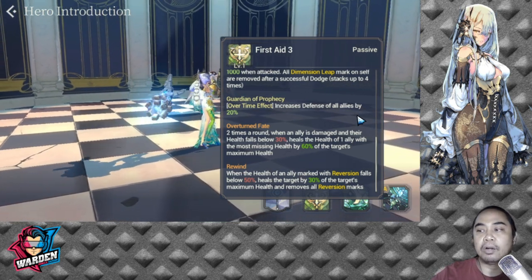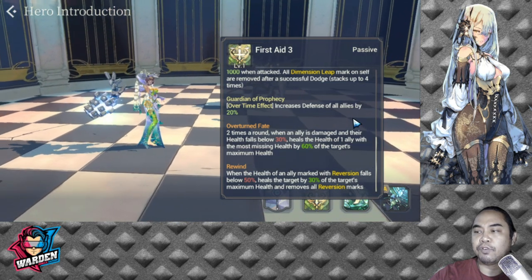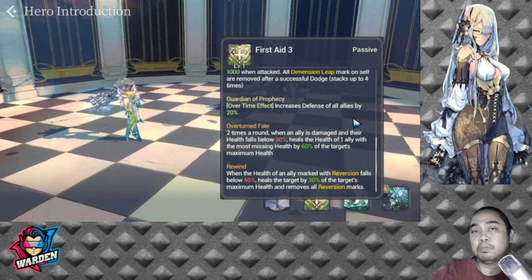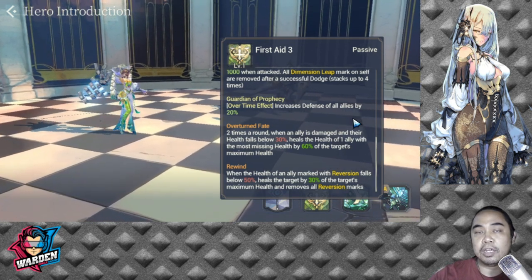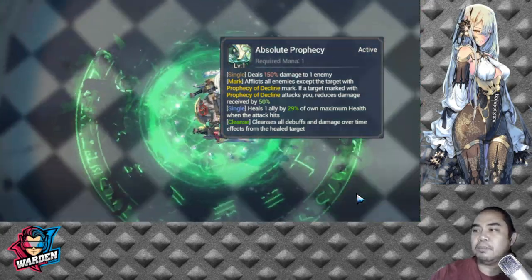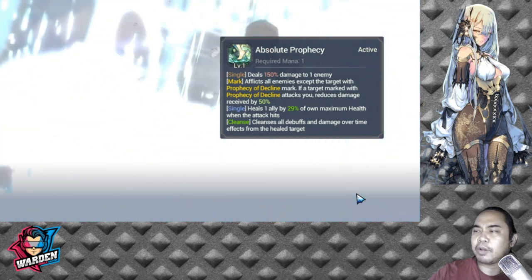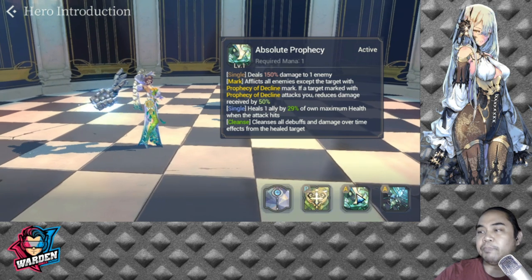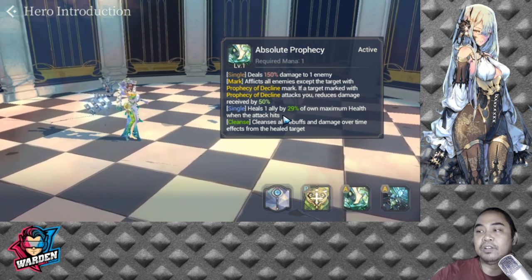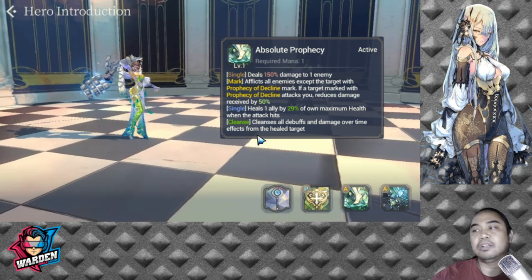The last passive she has is Rewind: when the health of an ally marked with Reversion falls below 50%, it heals the target by 30% of maximum health and removes all Reversion marks. The Reversion mark is given by her S2. For her S1, Absolute Prophecy deals 150 damage to one enemy and afflicts all other enemies with Prophecy of Decline mark. If a target marked with Prophecy of Decline attacks, it reduces damage by 50%. You need to increase her hit rate for this to trigger.